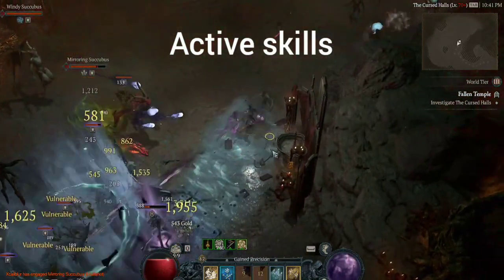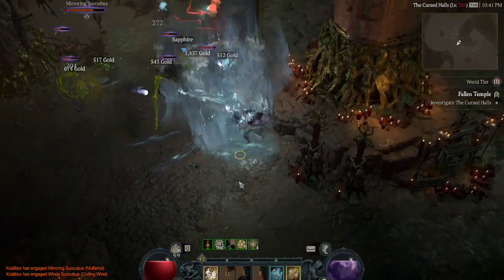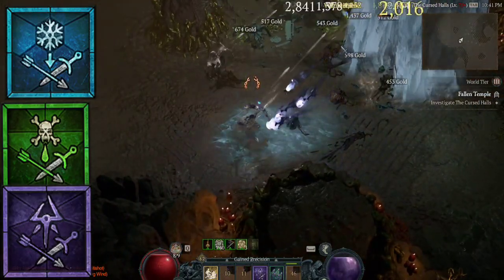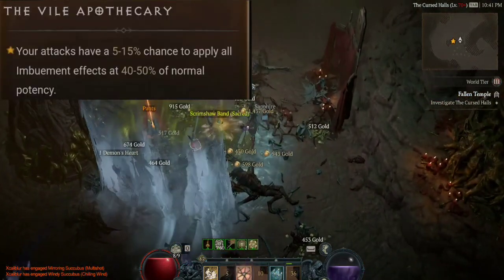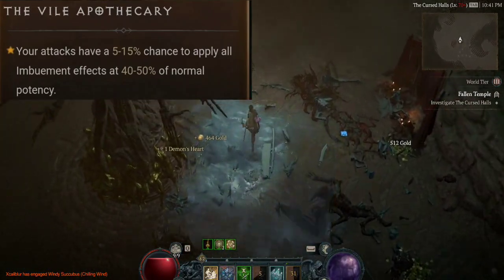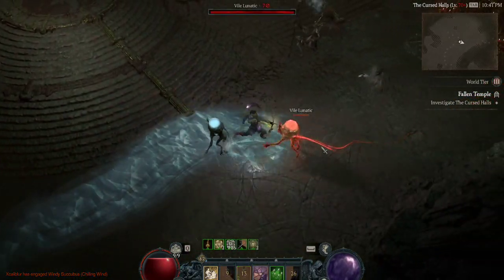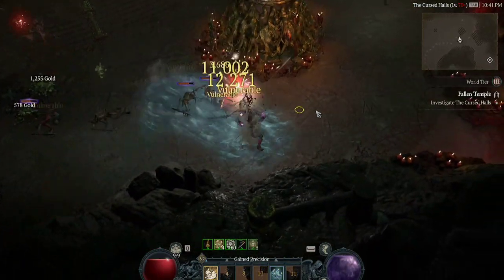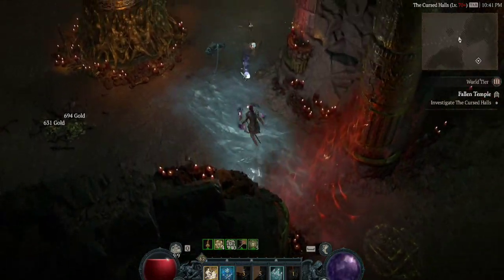In terms of the active skills, since this is a Rainbow Rogue, I'll be using all three imbues: Cold Imbue, Poison Imbue, and Shadow Imbue. This is also used in conjunction with the newly released Vile Apothecary Malignant Heart, which gives you a flat 15% chance to proc all three imbuements on a regular attack. Since I've invested skill points in all three imbuement skills as well as their modifiers, the free procs from the Vile Apothecary Heart will also benefit from those.